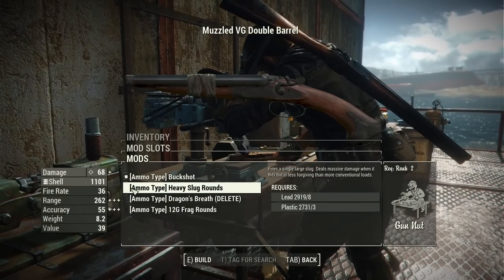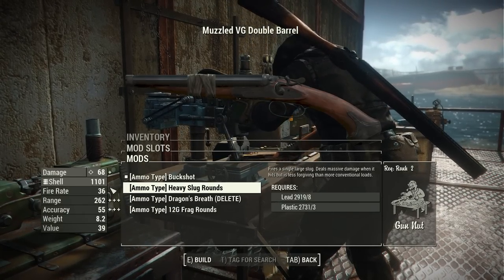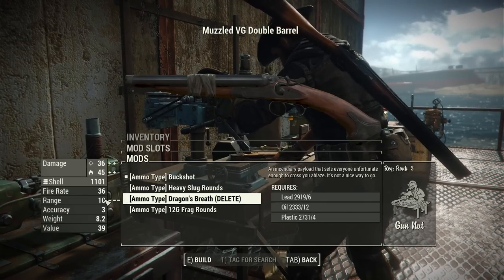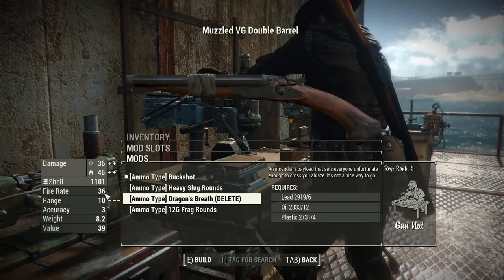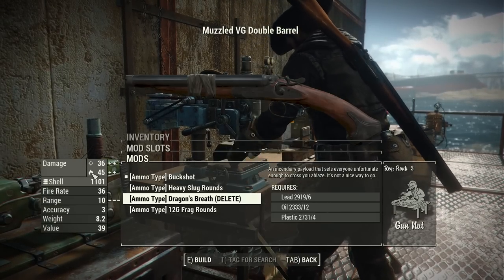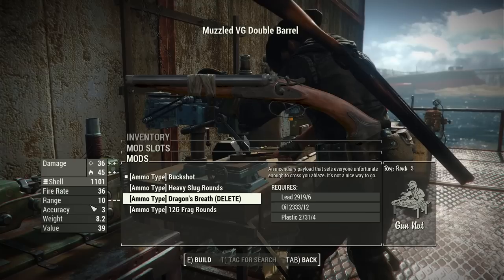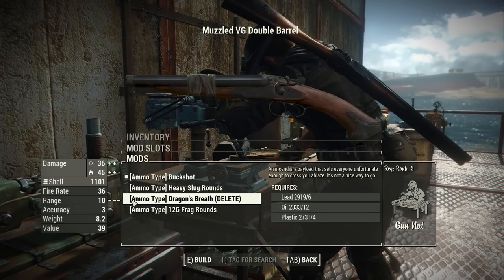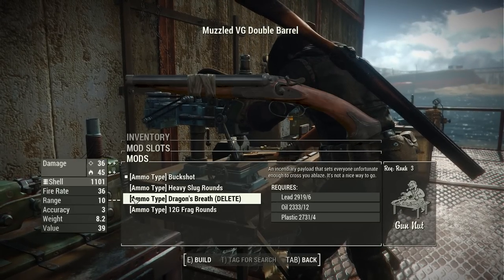The heavy slug is going to perform exactly as you'd expect — it's one giant round. The Dragon's Breath is going to increase the spread greatly, reduce the range, but adds a nice bit of damage. Even though the stats show some pretty low accuracy and range, in testing this did work — it worked really really effectively, so definitely try it out.